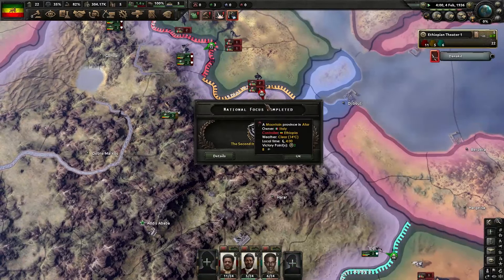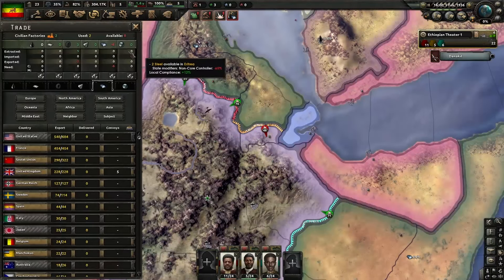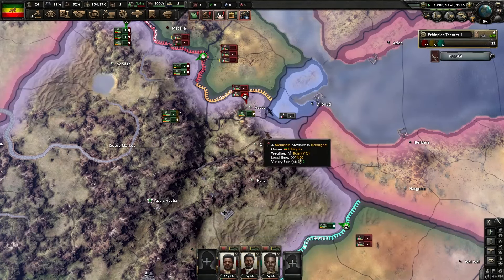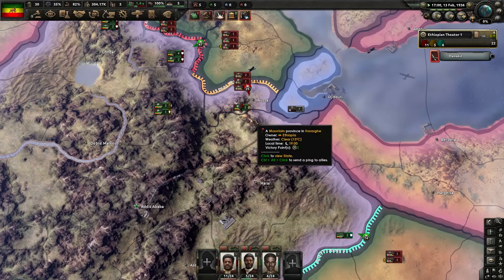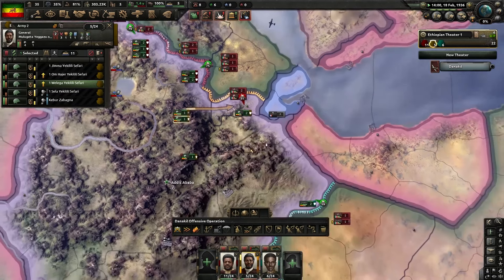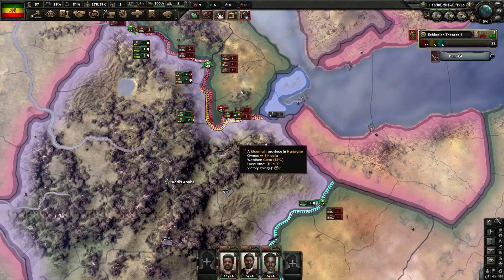We're still waiting for the Rally Around the Emperor focus to fire because you get the bonuses there. It's better for us because we've got more entrenchment. Straight on to Rally Around the Emperor because we want Haile Selassie as a field marshal. We still don't have our factories available because we've got the outside trade. You might have to micromanage a little bit, just keep moving troops around to fill in little gaps when you think you might lose.